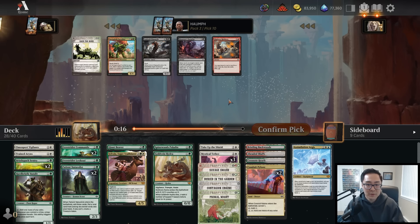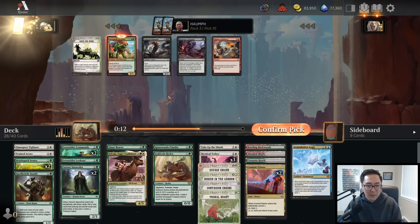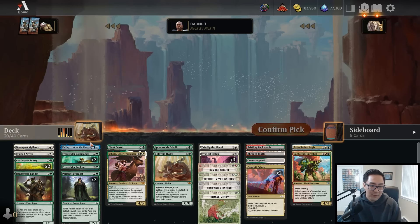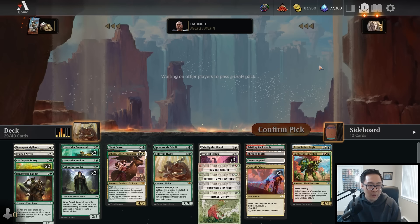Eight removal spells, sign me up! Cactus Folk Sure Shot - is that something I want to splash? We certainly have the mana fixing for it so I'll consider it. Taking a Fibble just so we can start collecting more gems - my goal is to get to 100K gems, though it requires lots and lots of winning.